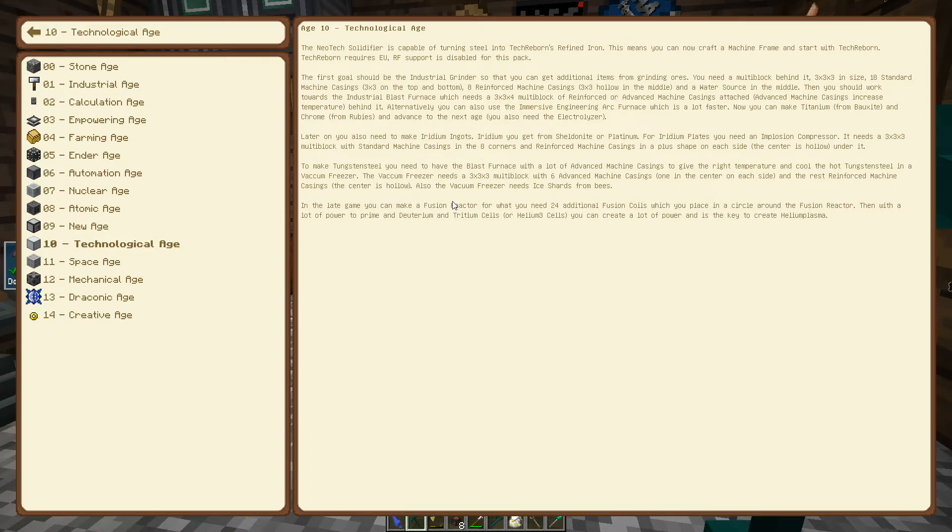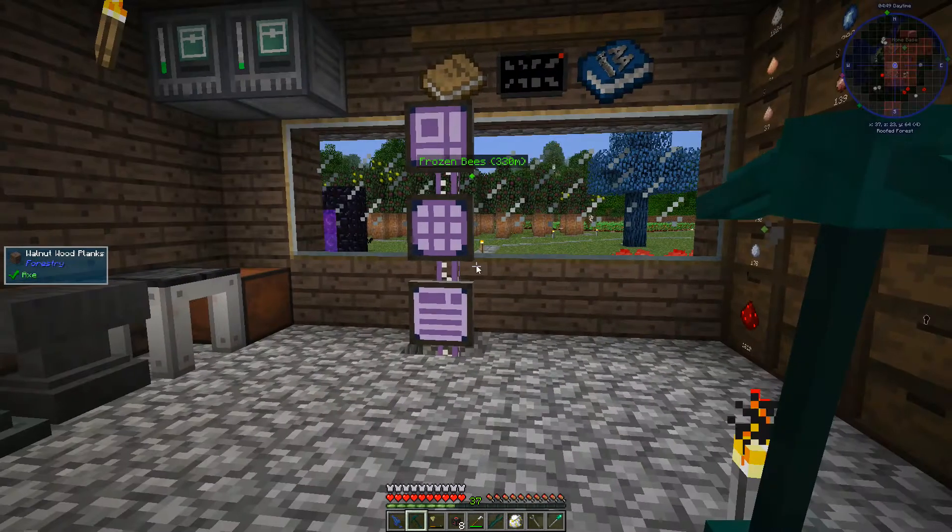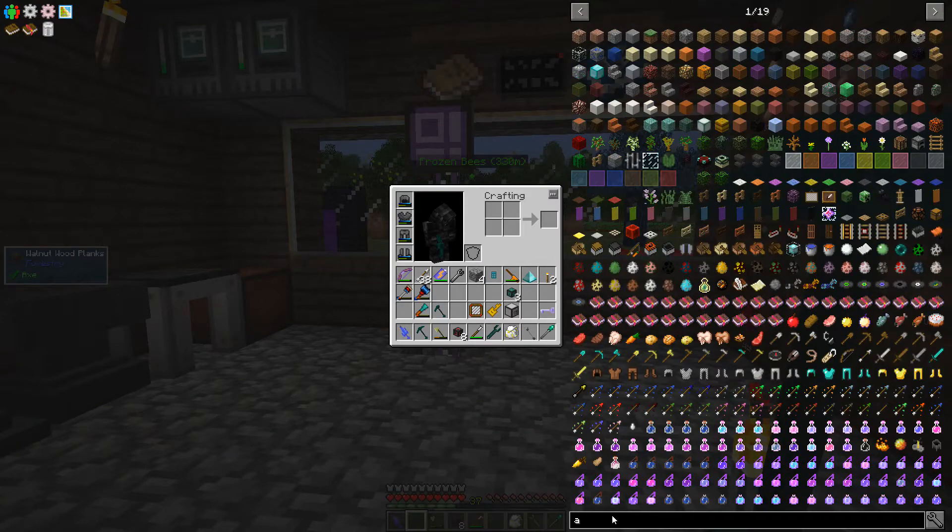I want to get Age 9 and 10 done, and then we're going to have to pause a little bit and figure out what we need to make — blast furnace, vacuum freezer — that's the reason we did all this blaze stuff. We got to see what we need to do and then look at getting into the Space Age. After that comes the Mechanical Age, Draconic Age, and finally Creative. It kind of makes me a little nervous, but we have tons of content in these last couple ages.